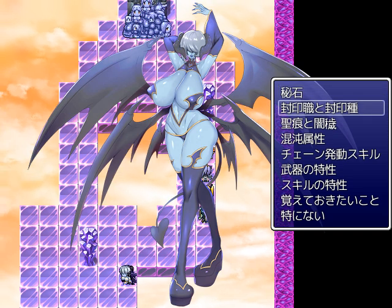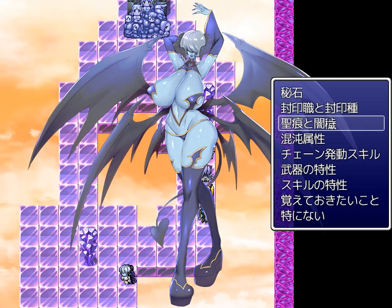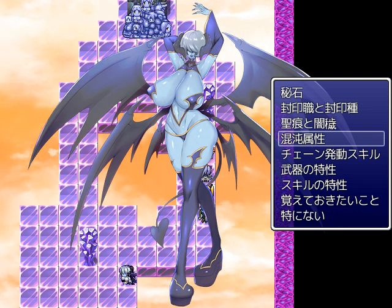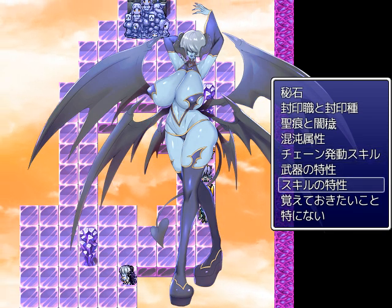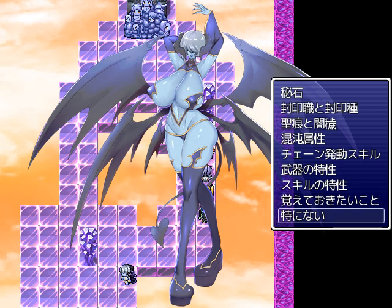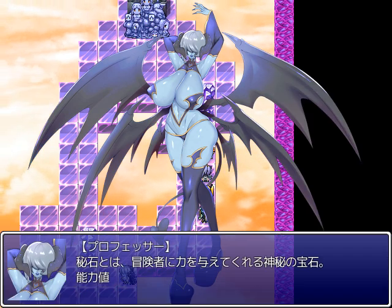We got Gems, Sealed Jobs and Sealed Races, Holy Mark and Dark Stain, Holy Chaos Elements, Chain Activation Skills, Weapon Traits, Skill Traits, Things to Remember and Nothing in Particular. So let's go with Gems to start.